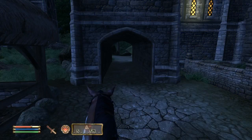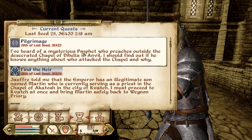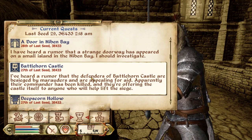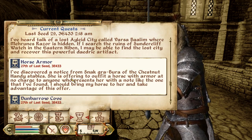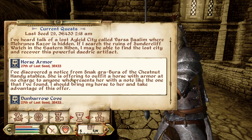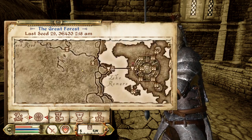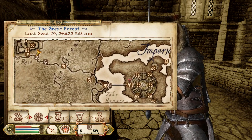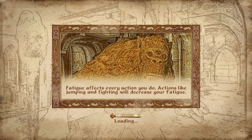Let's get to our quests. I'm trying to remember from last week — there's a pilgrimage, the prophet, the desecrated chapel, find the heir. There's also the horse armor quest: Snag a Stablegirl at the Chestnut Handy Stables. That's back in the city. I'll fast travel to the stables and get this armor.